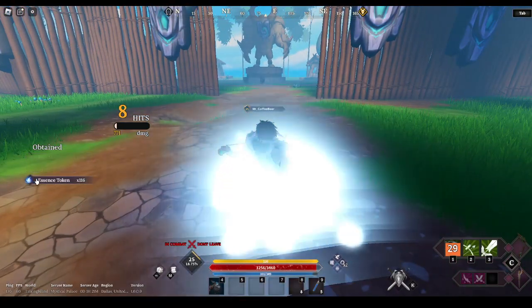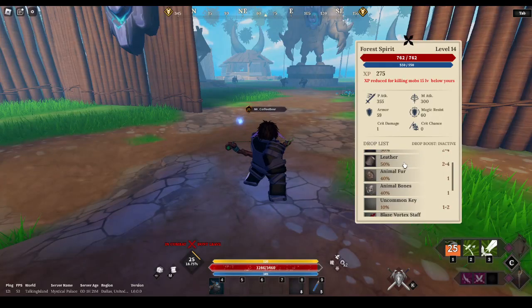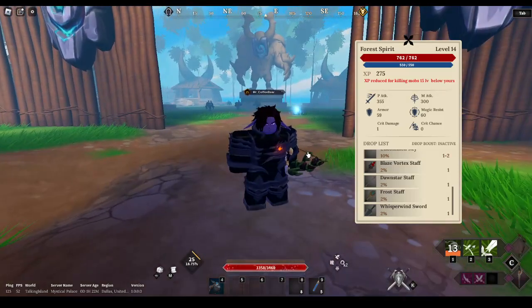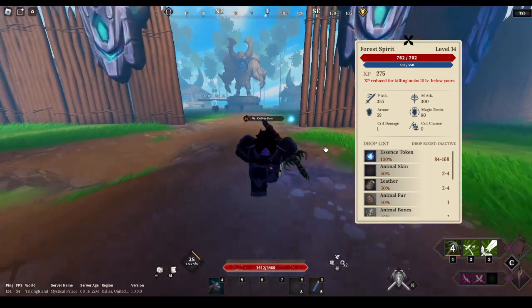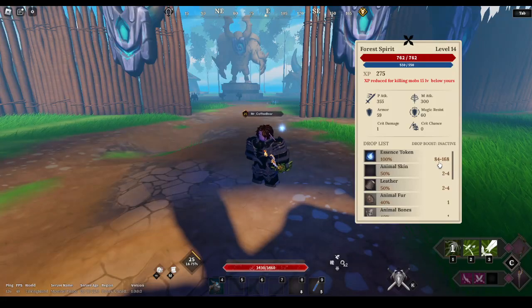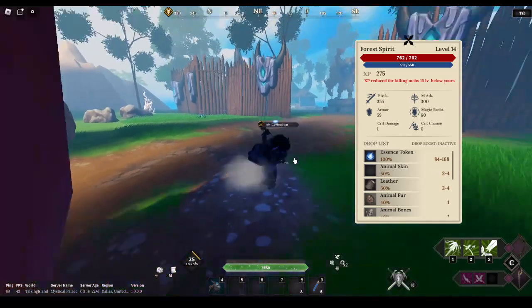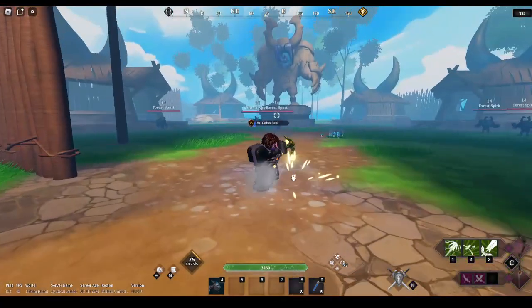It's really laggy, but yeah they give like 116 essence tokens — that's what they're called. They have a chance to drop uncommon items and animal skins, so overall really good XP spot and money spot. Each one gives you either 84 or 164, and if you gather like 10 of them you get 1068 or about 840. It's a really good place to grind; it's even better if you have a mount.